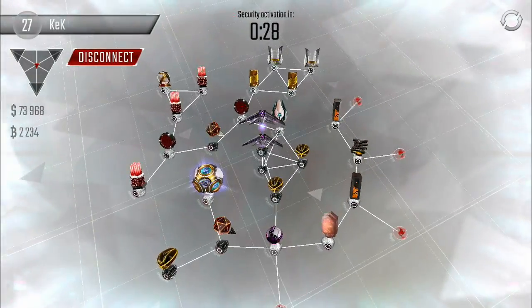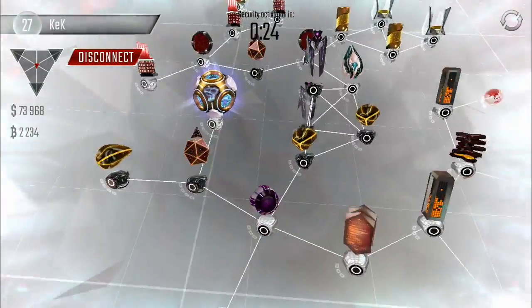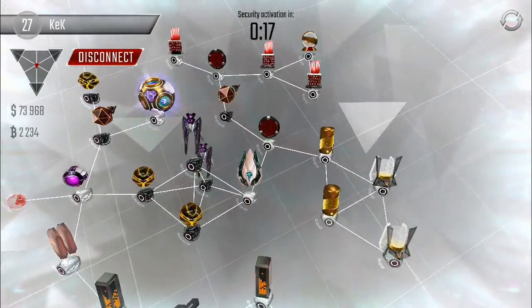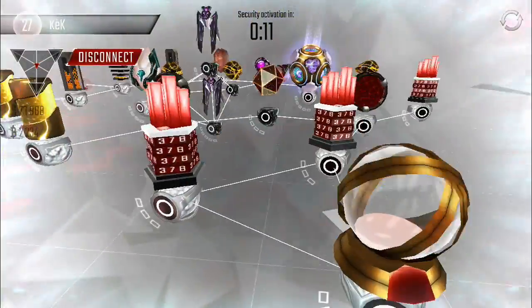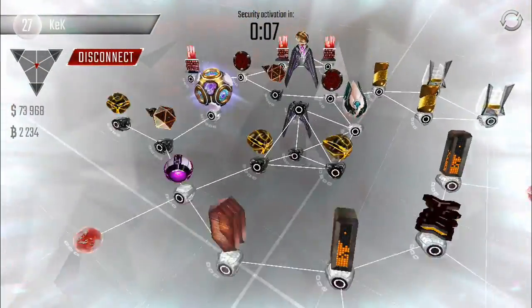Oh my gosh, no way — is this the lucky hack that we needed? 2,000 b-coins and 73,000! He's got a turret out of the way — I think we can get past that without it bothering us. Two sentries — okay, this will be nice and easy. Looks like most of the b-coins are going to be in his bitcoin mines because his mixer there isn't very full, so let's go ahead and get started.